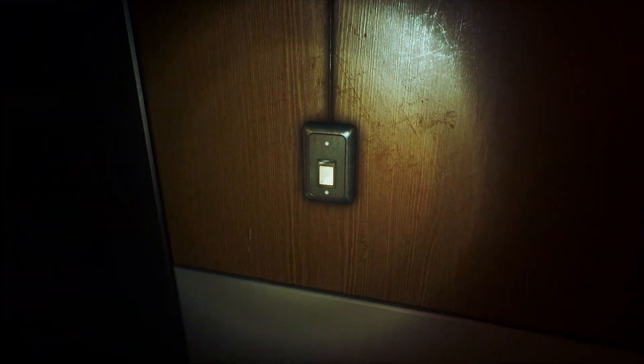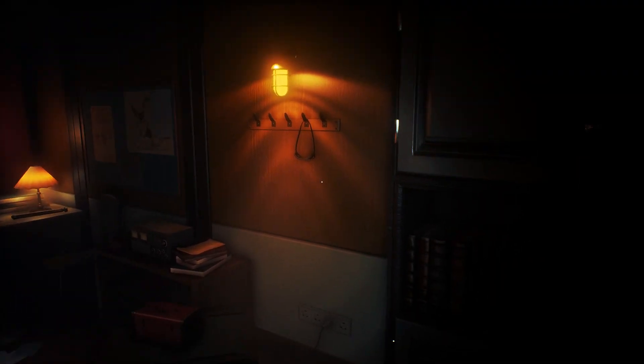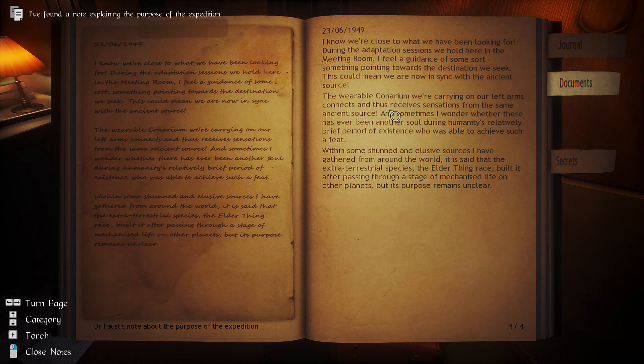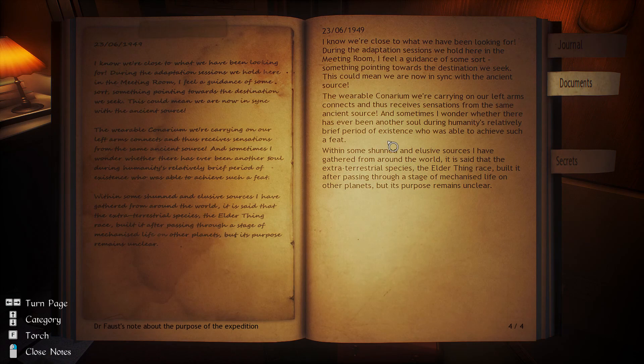This one's open. God, it's still so dark. Got another note here. I know we're close to what we have been looking for. During the adaptation sessions we hold here in the meeting room, I feel a guidance of some sort — something pointing towards the destination we seek. This could mean we are now in sync with the ancient source. The wearable conarium we're carrying out on our left arms connects and receives sensations from the same ancient source. Within some shunned and elusive sources gathered from around the world, it is said that the extraterrestrial species — the Elder Thing Race — built it after passing through the stage of mechanized life on other planets, but its purpose remains unclear.